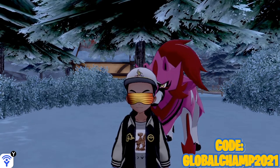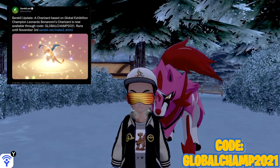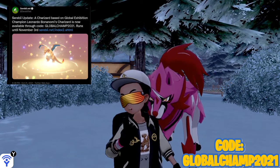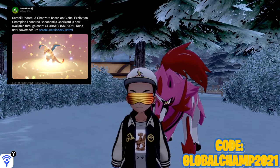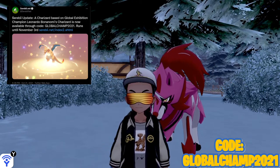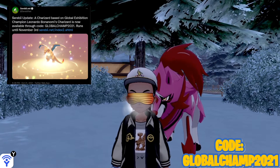This is coming from Serebii.net — I'm gonna have a link to their tweet as well as their website in the description below. Shout out to Serebii and the whole team. They're pretty good at covering Pokemon news information. This came out during a live stream going on today and they dropped the code for a brand new distribution, and that is the Charizard. It says that the Charizard is based on global expedition championship Leonardo.